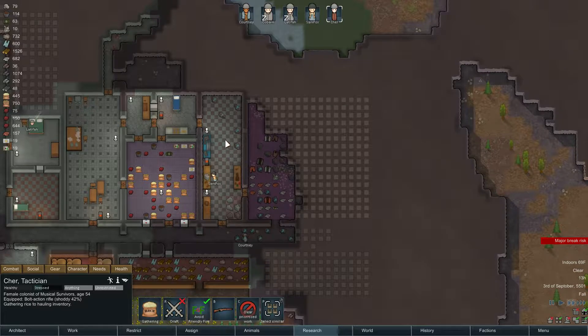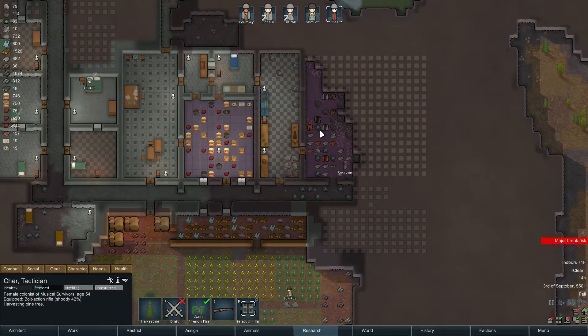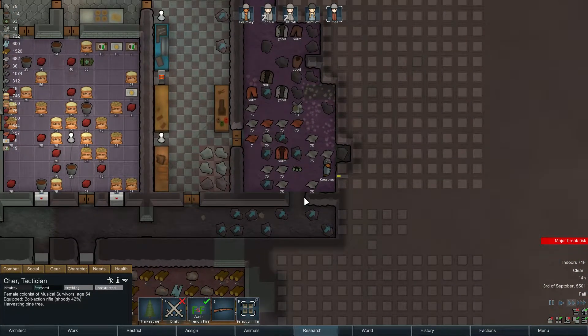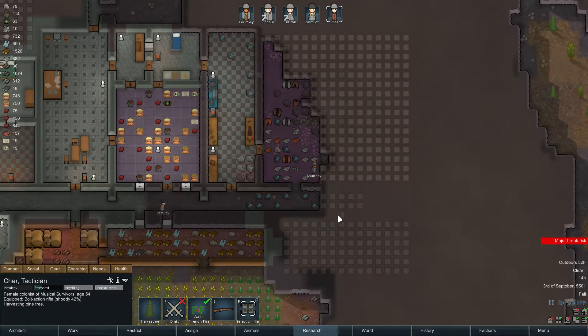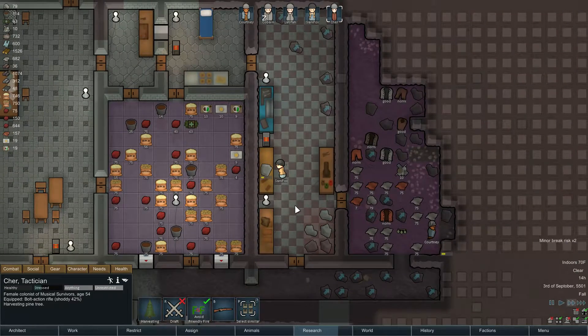I'm gonna put a bunch of tool cabinets in here as well. I want to wait — first off, that's gonna be a ton of steel and we're sitting at only 732. I'll probably put four of them in so it'll be about 800. When she's done with this — which is gonna take a while — she's cooking. Who's breaking?